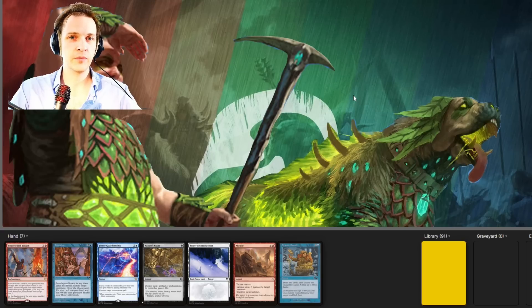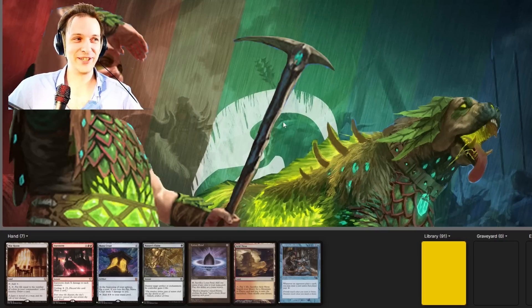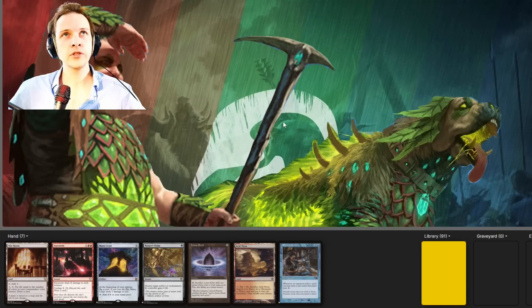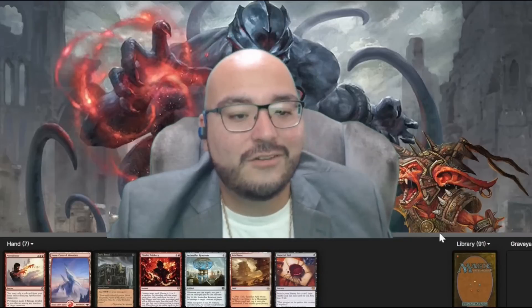Going down to six, we are getting severely punished. Can't keep this — going down to five. Can't keep that either, it's like a mountain and nothing. Down to four. This four is absolutely amazing — it is better than all the other hands we've seen. Down to four is still down to four, but we have a turn one Mystic Remora. Also we're not that far away from having our commander in play after that.